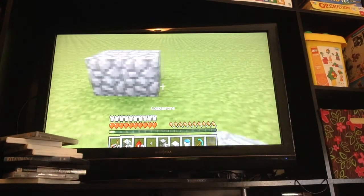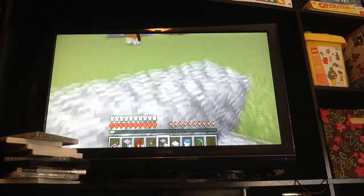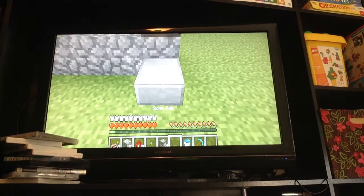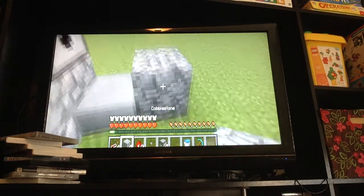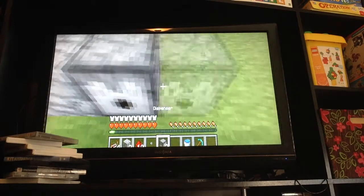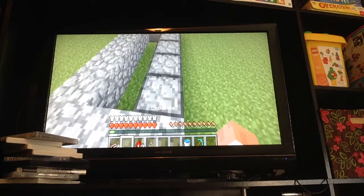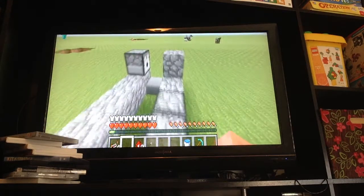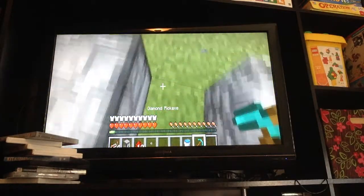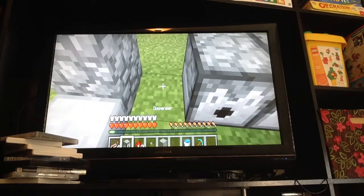We're going to have 1, 2, 3, 4, 5, 6, 7, and then right here we're going to have a dispenser. What you want is to have all the dispensers right there, and then I think I actually misplaced one of these, so I'm just going to fix that. Yeah, I definitely misplaced that, and so you're going to want to put this right here.